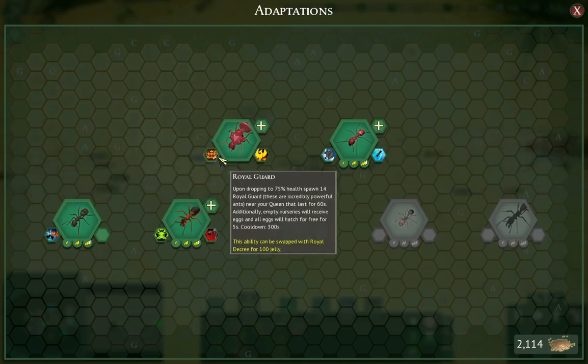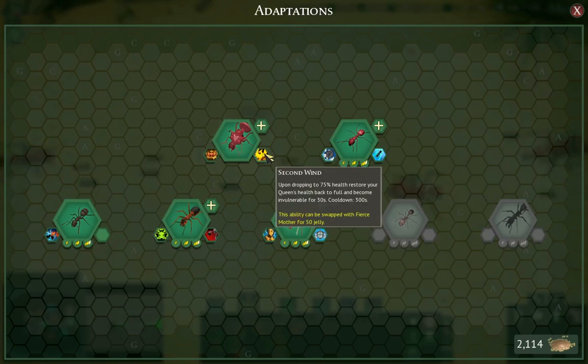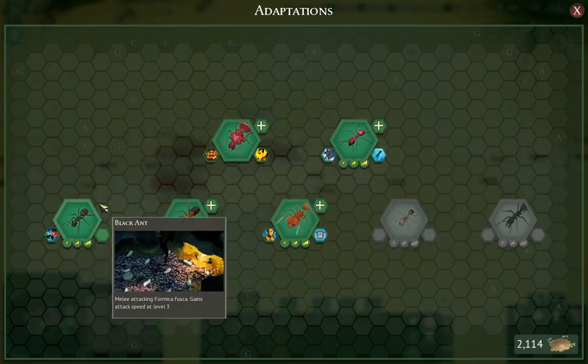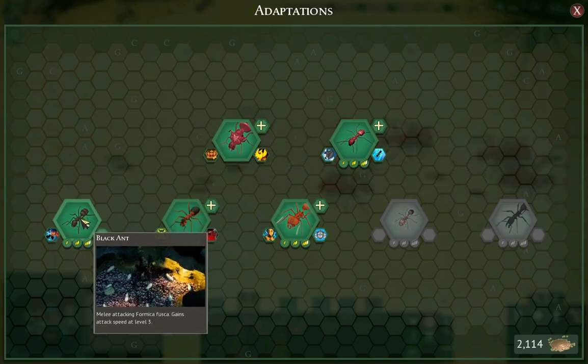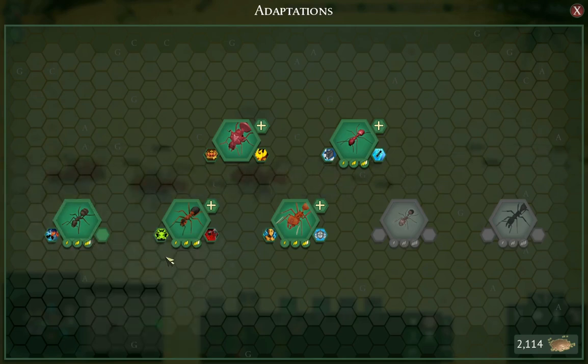For my queen, I just have Royal Guard and Second Wind. Workers have Efficient Brood and Nimble. Black Ants have Meat Wall, and I haven't chosen the second upgrade yet. In previous videos I recommended not using Black Ants — I've since changed my mind on that, and I'll talk about that in a second.